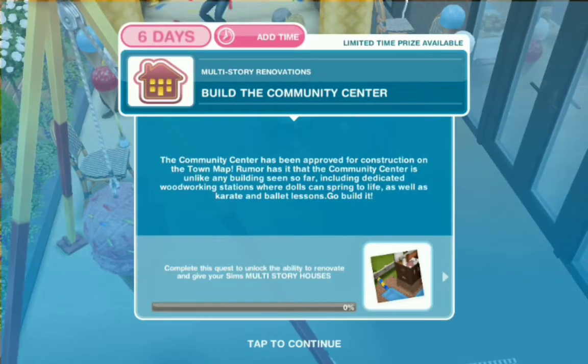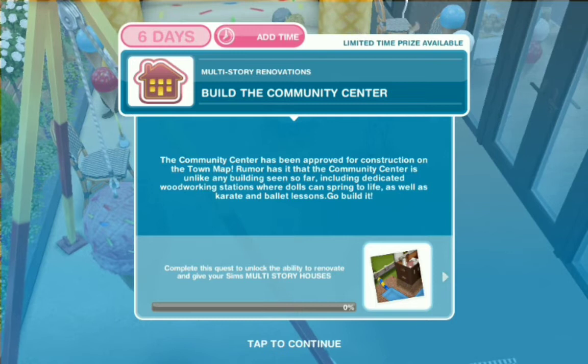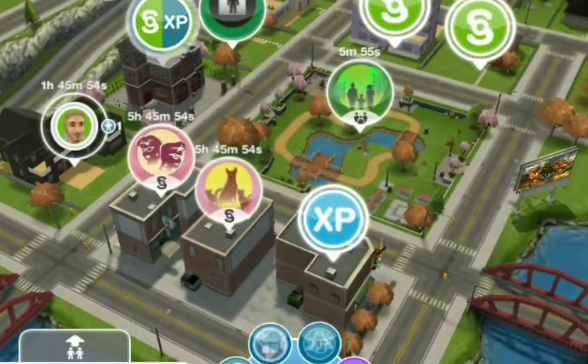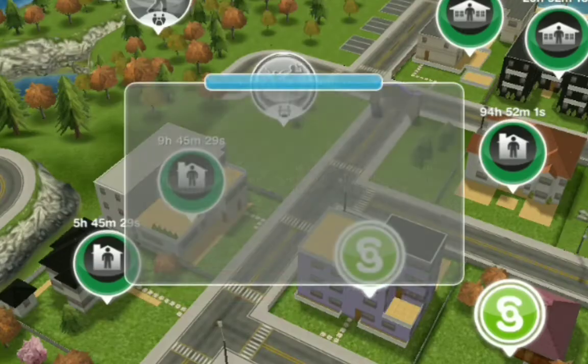The first thing we have to do is build the community center. It's been approved for construction on the town map. Rumor has it the community center is unlike any building seen so far, including dedicated woodworking stations where dolls can spring to life, as well as karate and ballet lessons. Requirements: 18 hours and 12 minutes, 225,000 simoleons, and at least 15 sims in your town. It adds 260,000 town value. Let us build it.